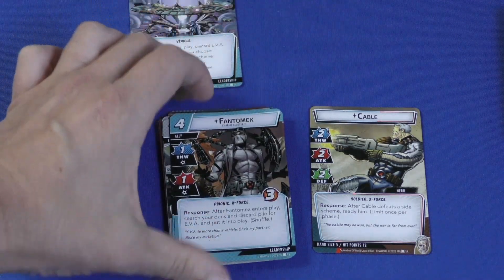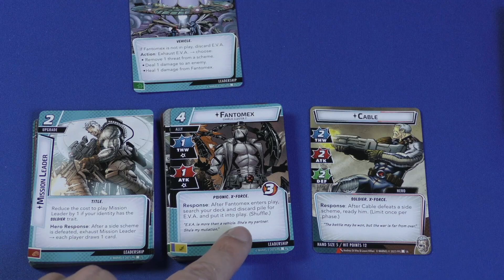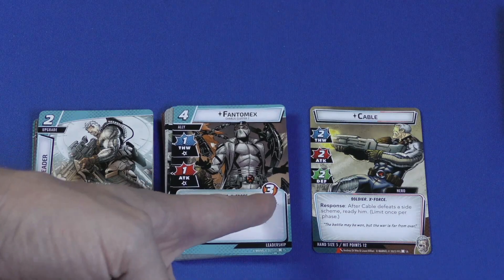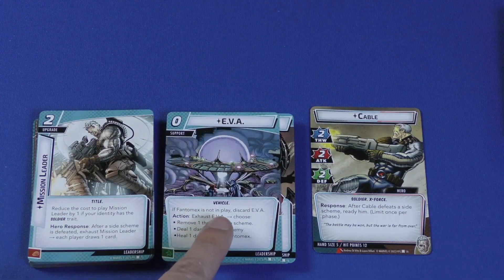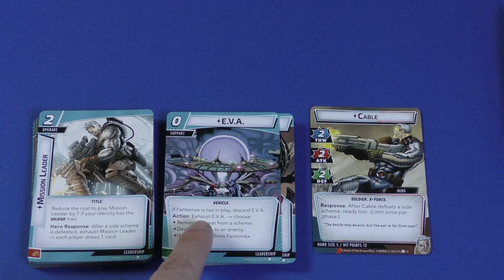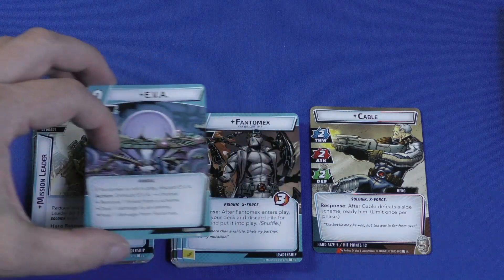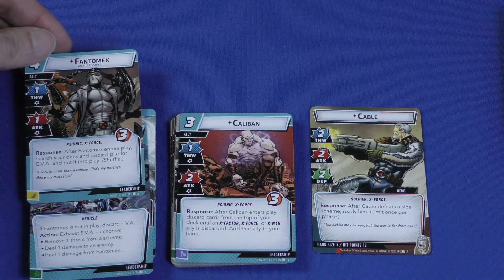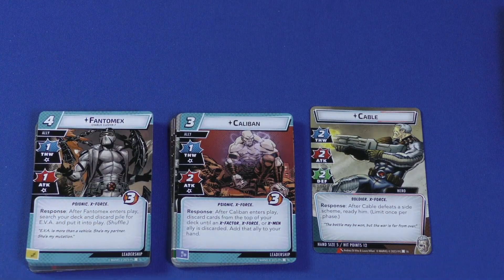Phantom X is a four-cost ally — after he enters play, search your deck or discard pile for Eva and put her into play. He has one thwart, one attack, and three hit points. Eva is a zero-cost support that can be exhausted to remove one threat from a scheme, deal one damage to an enemy, or heal one damage from Phantom X. So he's an ally that can kind of stay on the table by healing himself after consequential damage, with versatility to do damage or remove threat. He does cost four, but cheating him in is really helpful.